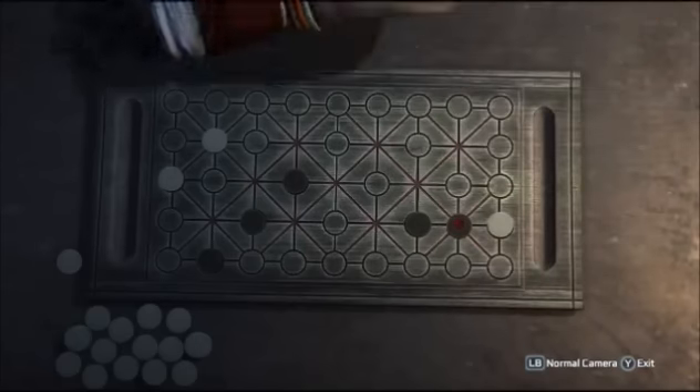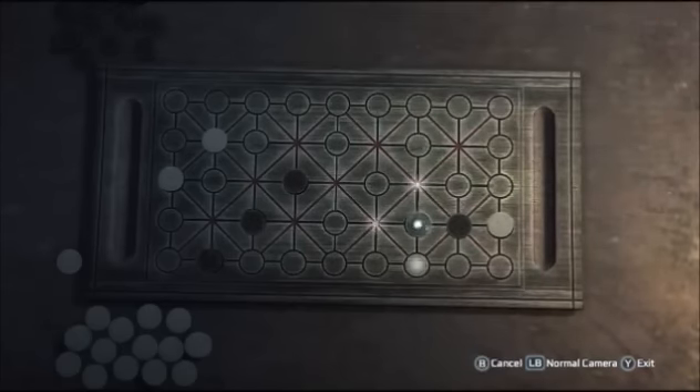In fact, the computer can't escape. No matter where he moves — left or right, or up or down — he can't escape from being taken by your piece. Therefore, your aim throughout the game should be to force his pieces to move to the edge of the board, then you can start taking all his pieces.